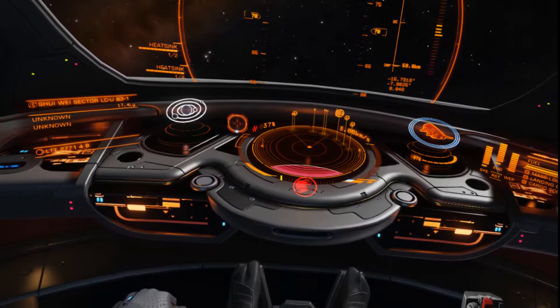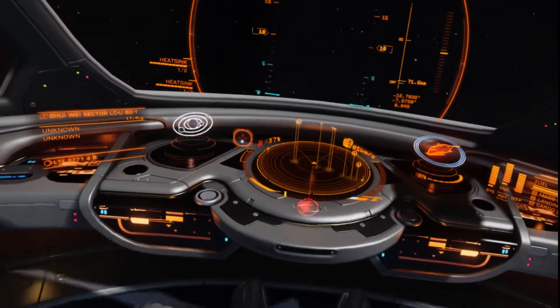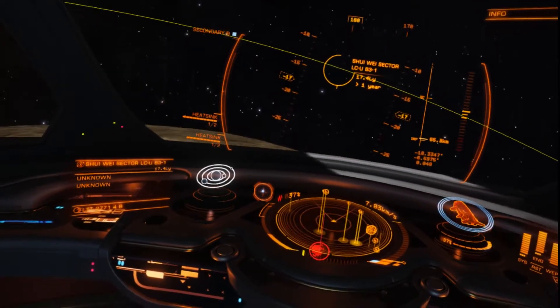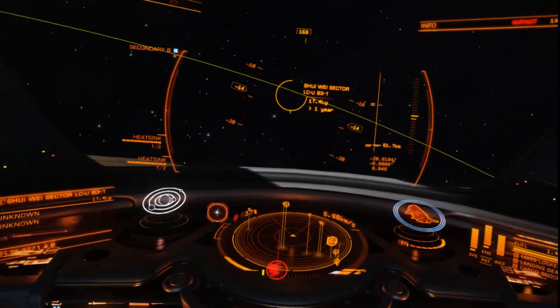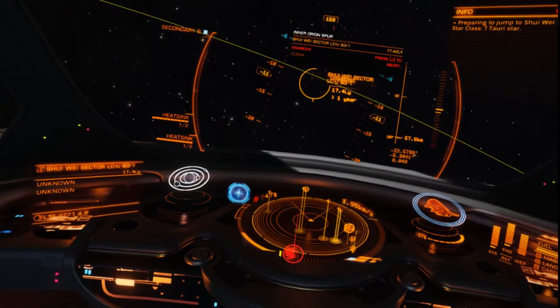If you look at the radar down below, you can see the planet silhouette. There we go — now we're out of the silhouette. And yes, I can see the planet below me, but I am not mass locked and I can now jump out.